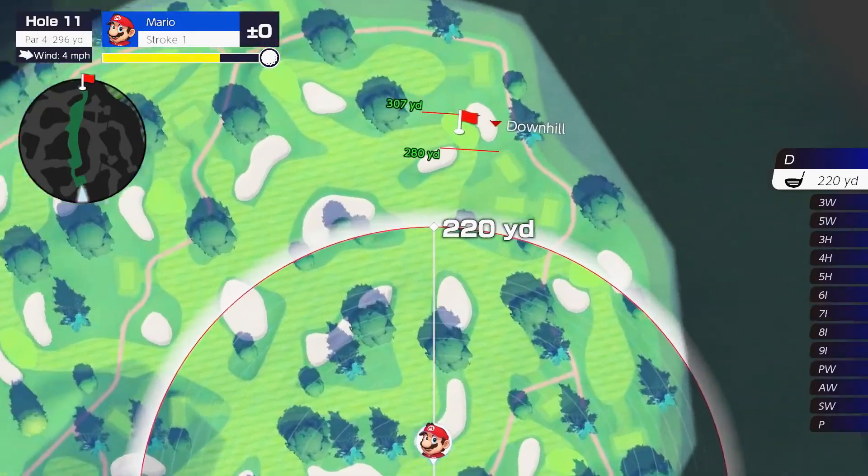Mario and his pals are geared up. From power to control, each outrageous golfer has their own surprising strengths. Up to four players can hit the greens. By connecting online, you can compete with friends and far-away golfers. There are a variety of courses — from lush natural scenery to fantastical areas you could only find in the world of Super Mario. Some courses are just what you'd expect; others include strategic challenges. Expect the unexpected.